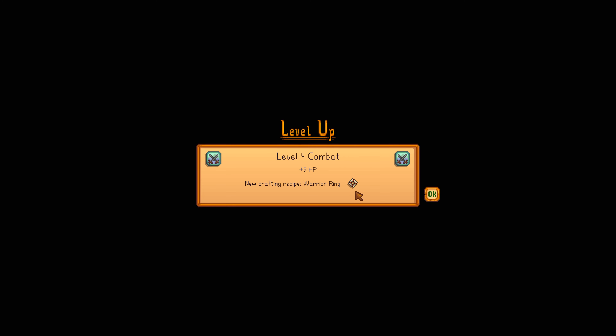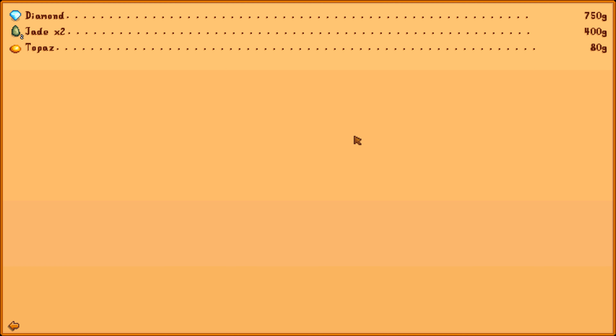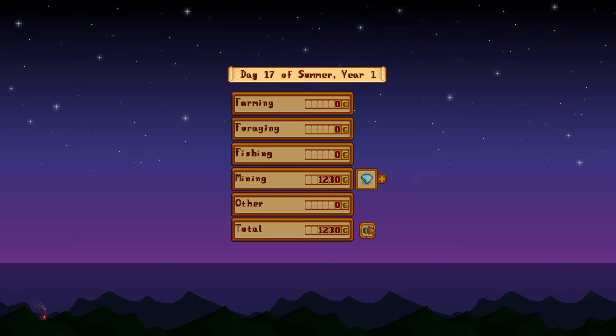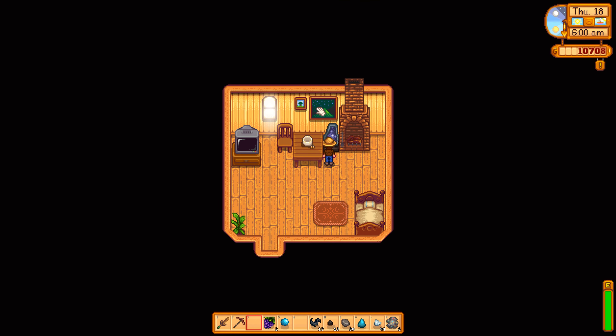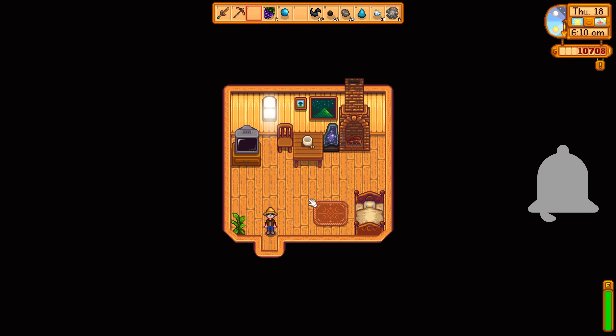Combat level 4 with a new warrior ring and five extra HP — always good. We got 750 gold just for the diamond, and the topaz made 80 gold. We know where our money is at. That's going to end the episode here — thank you guys so much for watching, don't forget to leave a like if you liked it, subscribe if you're new, and hit the bell icon to never miss an episode. See you guys in the next episode, goodbye!